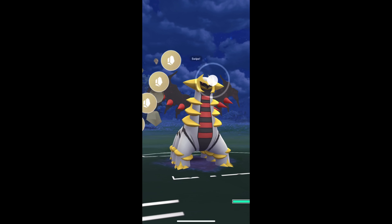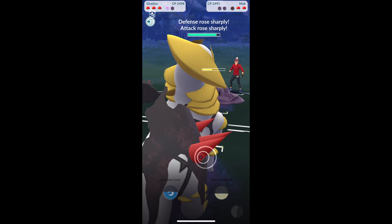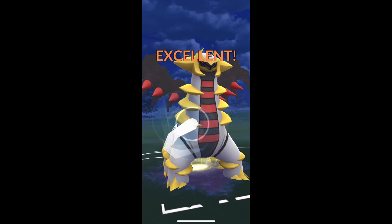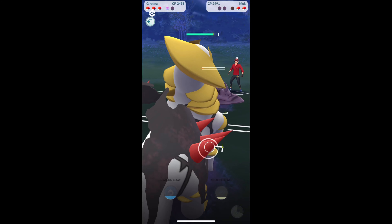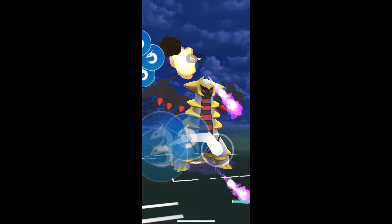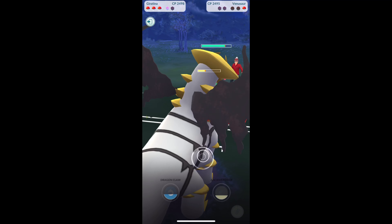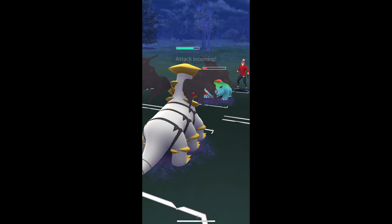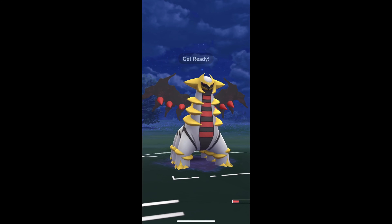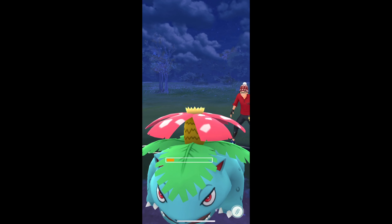Here comes a Sludge Wave, so we are gonna hit an Ancient Power — and we actually do get the boost, which is really good for us. At this point I know I'm just gonna go Dragon Claw. Let's see if that almost KOs Muk, and we're gonna build up energy and shield whatever else comes in. We're sitting in a pretty good position against Venusaur. Dragon Claw is not gonna KO — you can see in ultra league everything's a little tankier — so we're gonna shield here. And we get the Dragon Claw and that's gonna be GGs for this first game against super saint spaz.